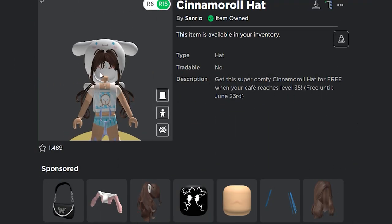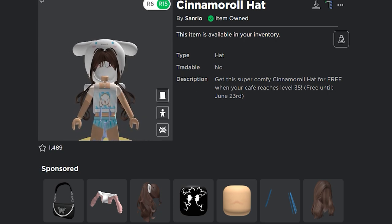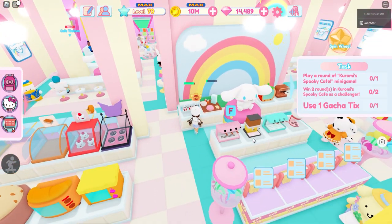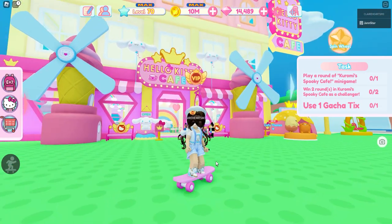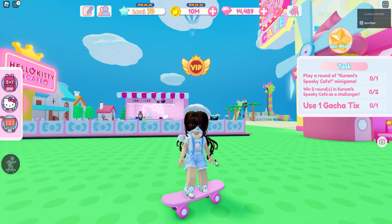There it is — super duper cute! To level up fast, all you gotta do is serve in your cafe, add lots of tables and chairs, and just enjoy the game. They've also added 7 Cinemarill UGC items apart from this hat.